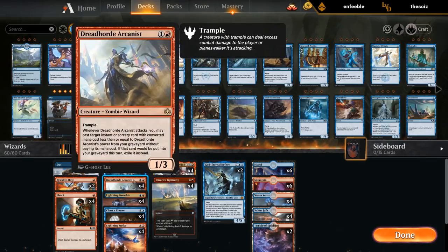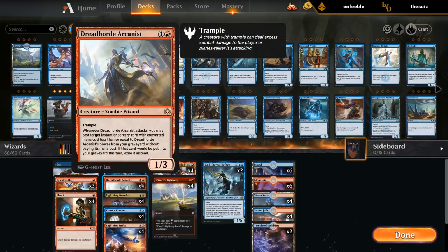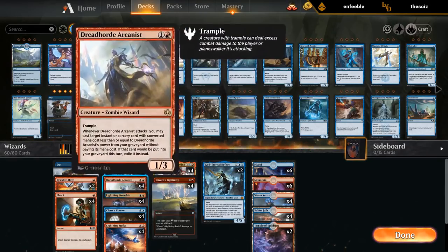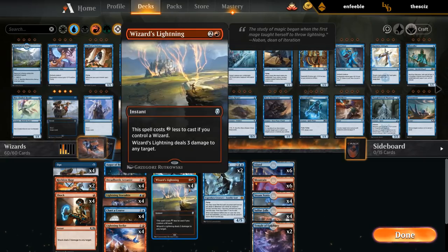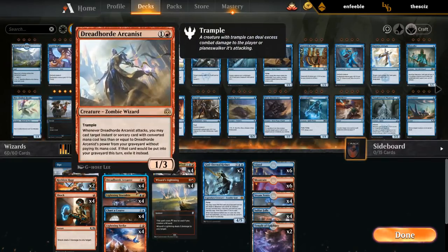A nice combo in this deck is Dreadheart Arcanist with Adeliz. Since if we cast any cheap instant or sorcery we get to pump the Arcanist, and then we get to flashback more expensive instants and sorceries from the graveyard, like maybe a Charter Course or Lightning Strike. And then of course Reckless Rage as a more powerful removal spell to combine with the Arcanist.